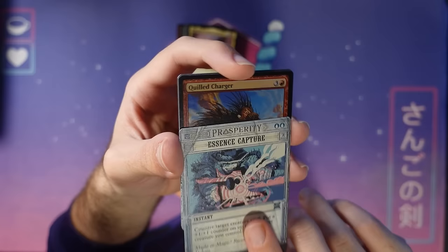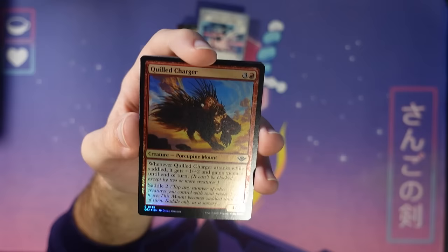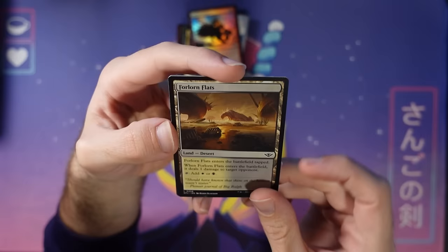Foil Quilled Charger — another menace creature, and it's cute, it's a porcupine mount. When you're riding a porcupine mount you've got to be very careful. Here's Forlorn Flats, another one of those desert lands. And then add at the end. On to the next booster pack.